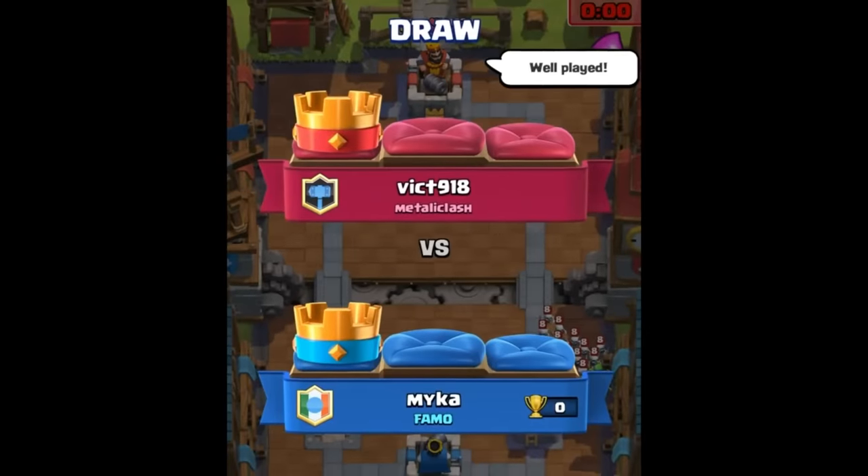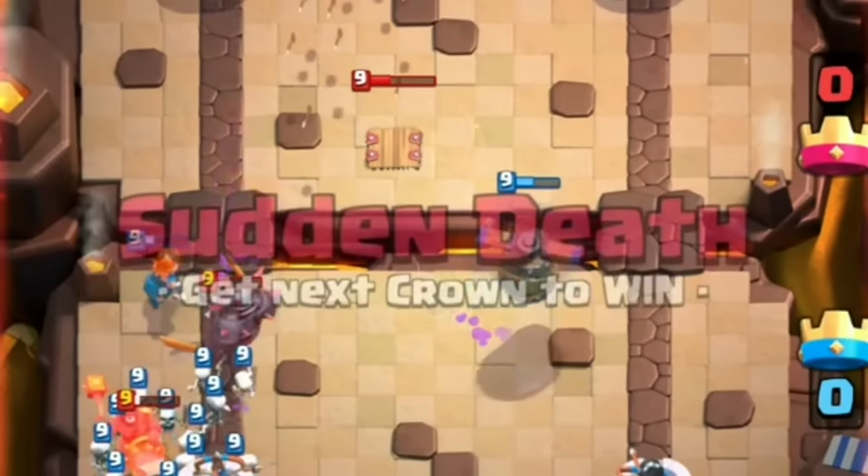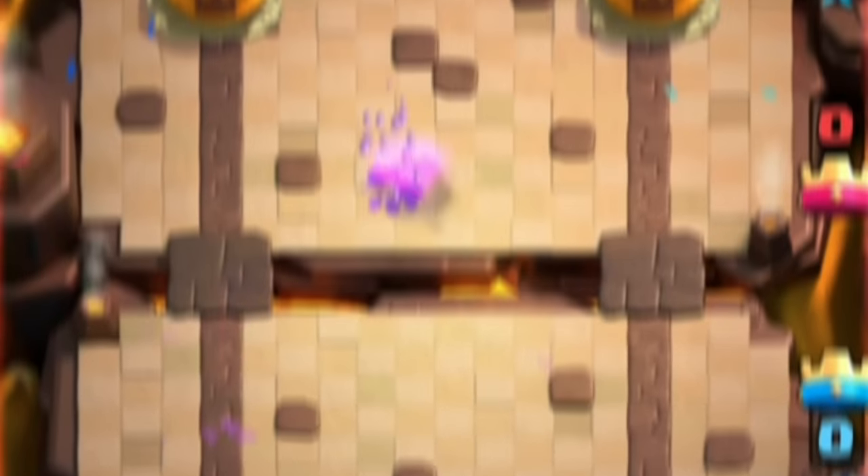Number 21. If you and your opponent hadn't taken a tower, the game would end in a draw. Overtime was not a thing back then, and the game didn't count down who had more health points.